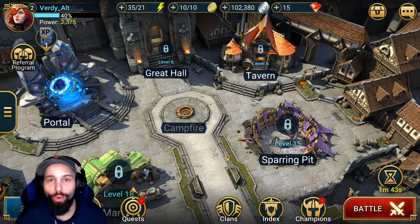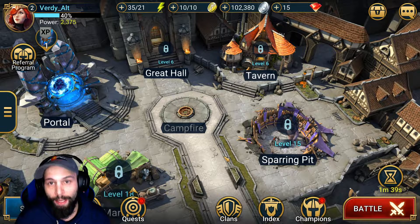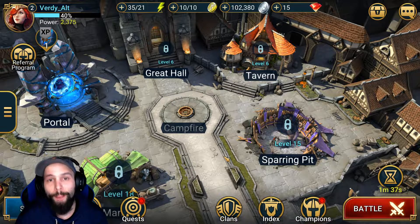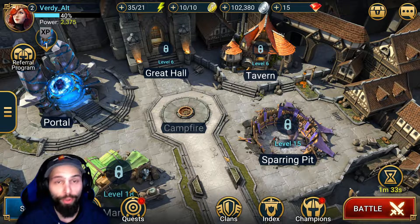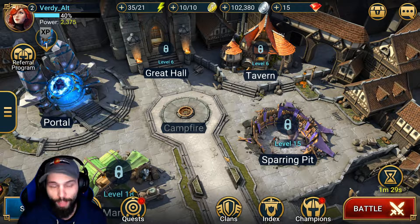In the beginning of the game, you're given a choice of four starters: Kale, Aethel, Elhain, and Gaelic. Kale is definitely the best starter. He has poisons, and poisons scale extremely well in the endgame and are also very useful on the clan boss. I highly recommend starting with Kale.